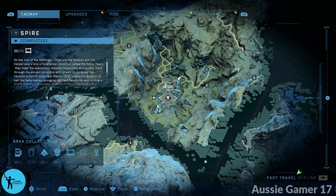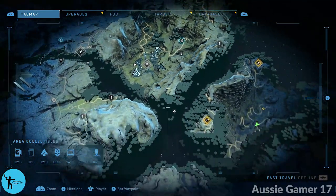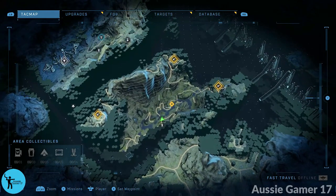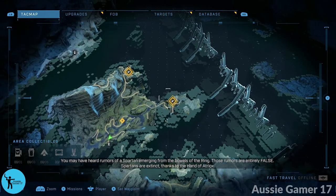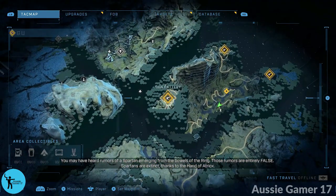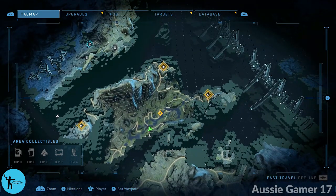Once you go into the Spire and start that mission, you're not going to be able to fast travel back to any of these areas for a while. You're going to do the Spire and at the end of that, without spoiling too much, you're going to end up in a section called Pelican Down. Your objective is to destroy three gun batteries, and to get the Gunrunner achievement you need to do it in under 20 minutes — and I'm going to show you how.